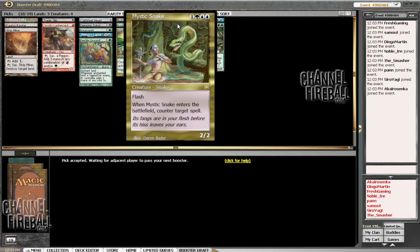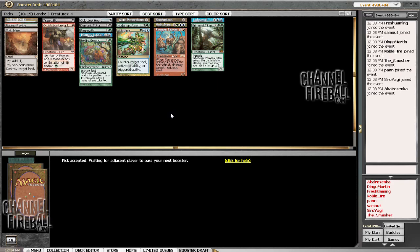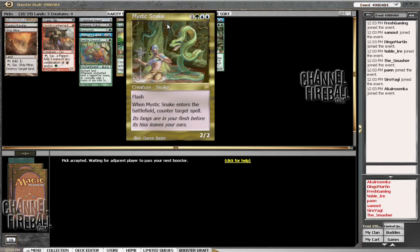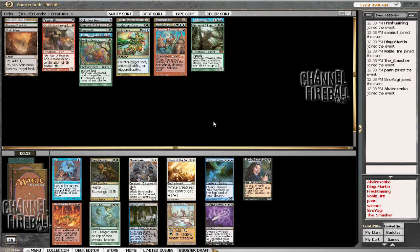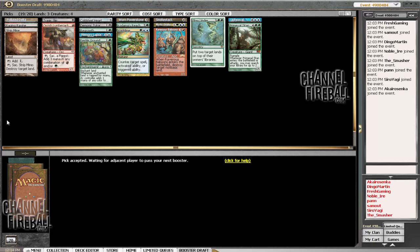I thought they might have gone back and added a guild sign to any gold card that kind of fits, but nice to see they haven't. I apologize about how slow this draft is going — there's not much I can do about it. Plow Under jumps out at me. I have Braids a little bit out of the blue. Wargate would be nice, but let's take the Plow Under and keep that acceleration-mana plan. It'd be quite nice to get a Gargaroth or Tree Speaker, something like that.